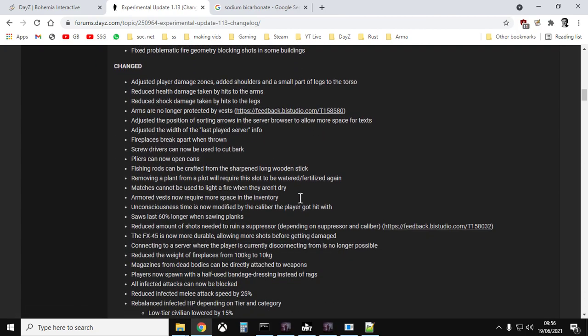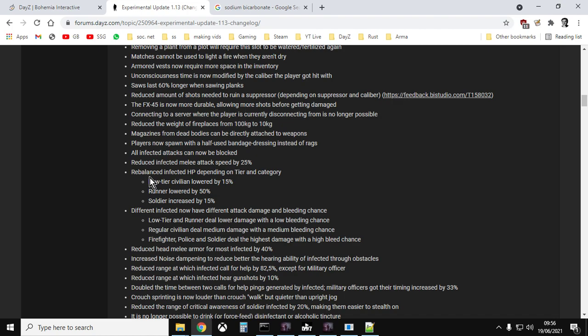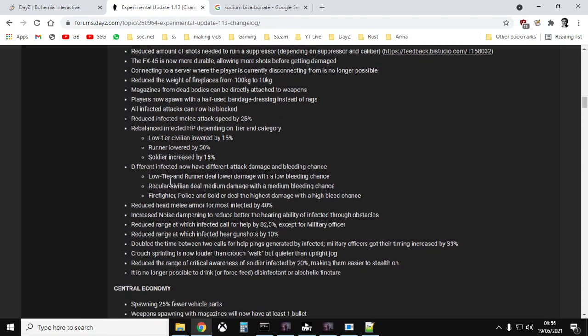Looking at the patch notes: rebalanced infected hit points depending on tier and category. Low tier civilian — lowered by 50%. Runner — lowered by 50%. Soldier — increased by 15%. So some zombies are easier to kill and soldiers are harder to kill. There are also different infected attack damage and bleeding chance values. Low tier and runner deal lower damage with low bleeding chance, and regular civilians deal medium damage with medium bleeding chance.